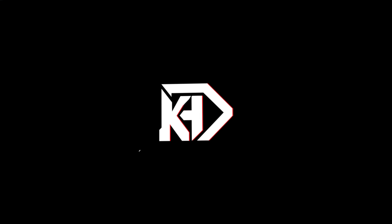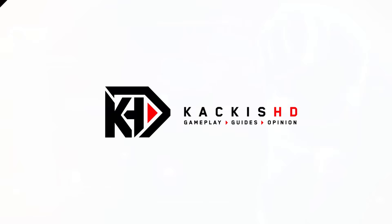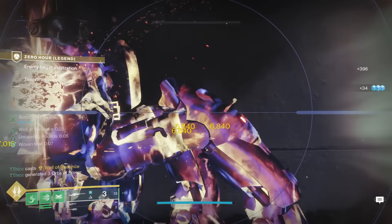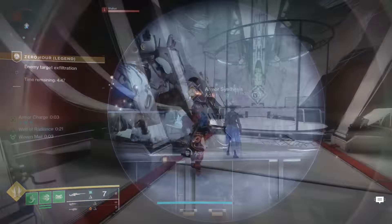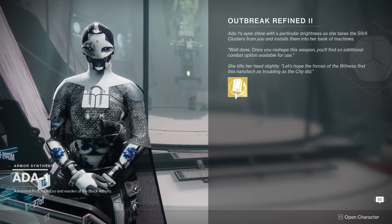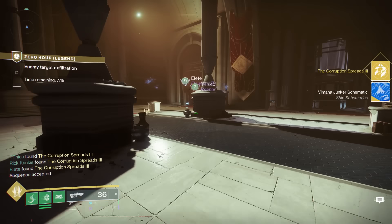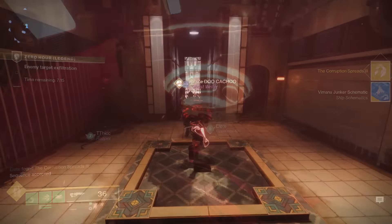What is up guys? It's your boy Kakas Perfected and today we have all of the secrets and puzzles for week two of the Zero Hour Exotic Mission within Destiny 2 Into the Light. This video will let you unlock more perks for your craftable Outbreak Perfected — and importantly Rewind Rounds is this week, which is huge — and also get a new exotic ship schematic for the Zero Hour Exotic ship. Let's get started.